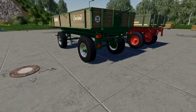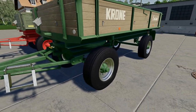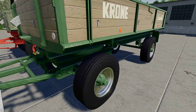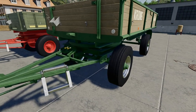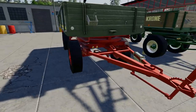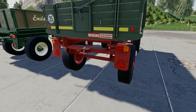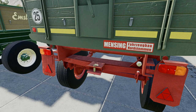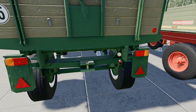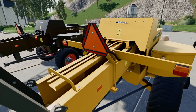Then we've got these trailers. We've got two Krone versions - a green metal and red metal version with wooden sides, which look nicely textured, as does the floor and the chain. There are lots of configuration options for these in the shop which we'll go through. We've also got a plain one and a Mensing version. All have tow hooks on the back, and the metal looks aged.